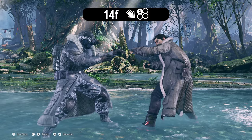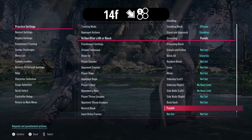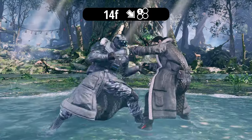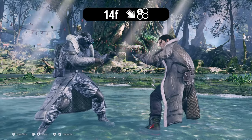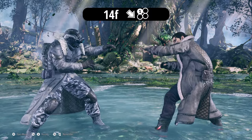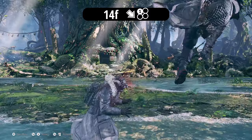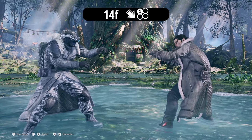Down forward 1 is a really good pressure tool, so use it as much as you can. It also has an extension — 4. You can get a counter hit if you time it right, but higher-rank players will duck this once they see down forward 1. At higher ranks, just use down forward 1 and continue pressure in other ways. But if the player likes to press buttons, delay it slightly and you'll get a crumple into a full combo.